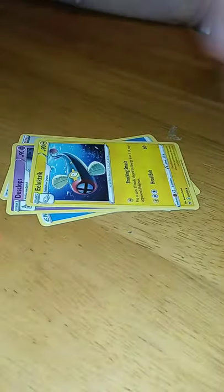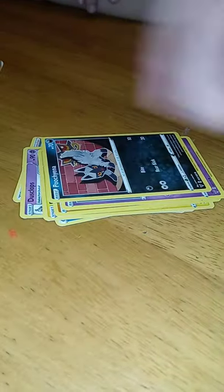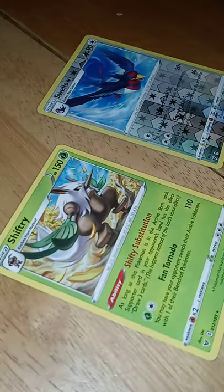Water, Curliss, Dusclops, Electric, Banty, Shepard, Puchiana, Goldthorff, Rockruff, Swallow Reverse, and Shiftrade. That Swallow looks nice.